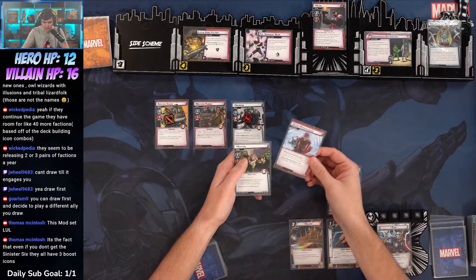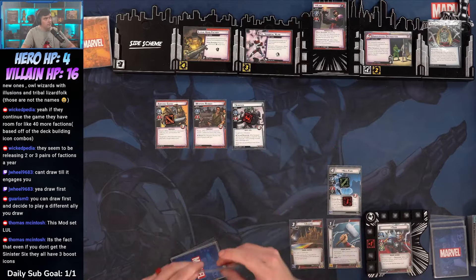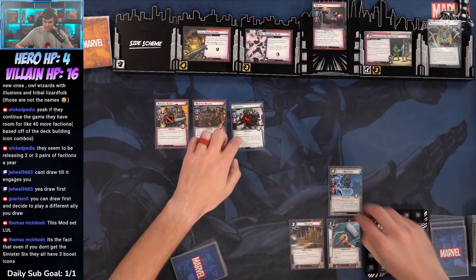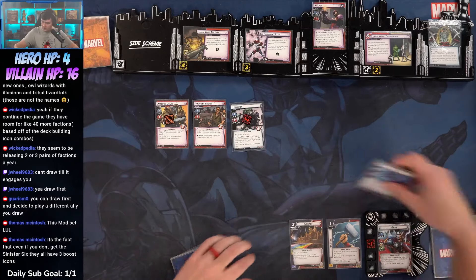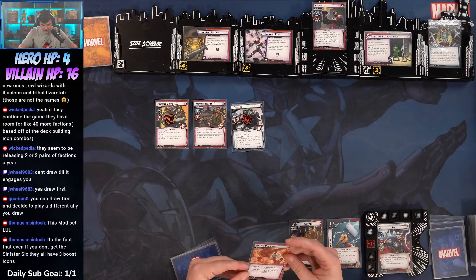I think I would rather do that than be stunned and try and figure out my life after a stun. I do have a ready with Lady Sif. I'm going to take it — so it's going to be one plus five is six, down to four. Then we're going to block Scorpion with Nick.